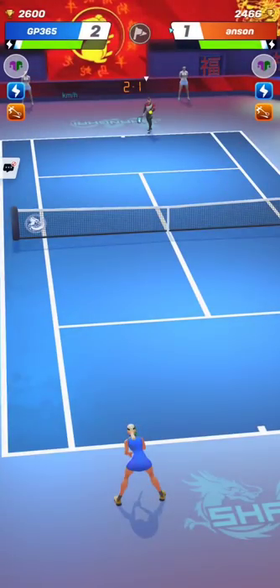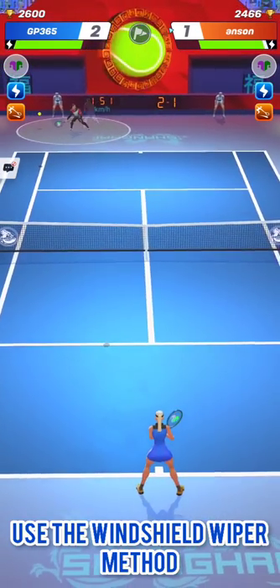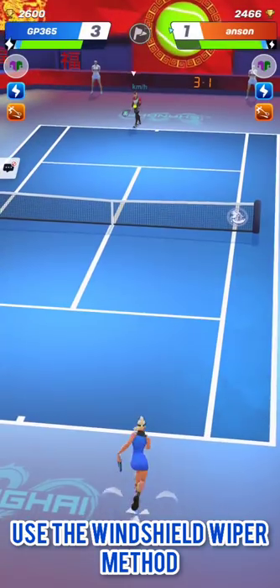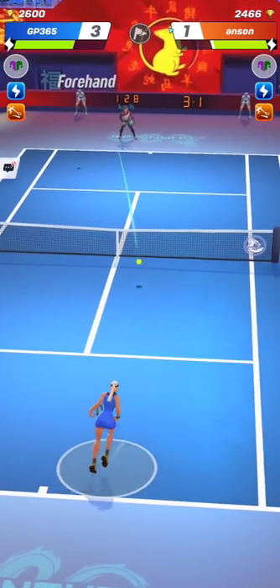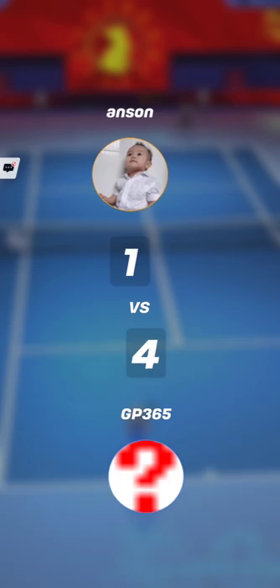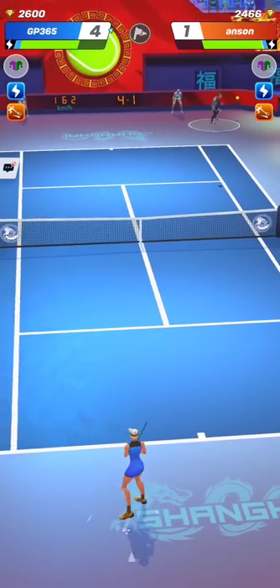Against this kind of very defensive counter puncher, simply use the classic windshield wiper technique — one big stroke to the left corner, then one big stroke to the right corner, and so forth. Sometimes you can diversify by hitting several strokes towards the same corner to try to wrong-foot your opponent who thinks you are going to hit the opposite corner and is already running there to anticipate.